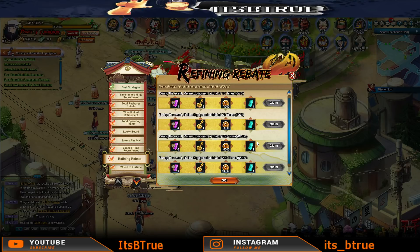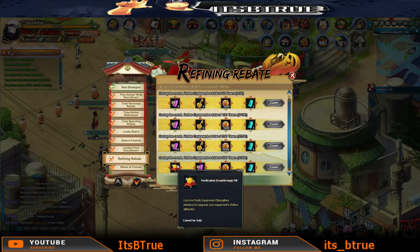The Refinement Rebate is going on right now as well. So we have both the Time-Limited Refinement and the Refinement Rebate working together. As you spend refinements, you're going to be able to get more back - more Advanced Refinement Runes, a couple of Cave Keys, and all the way down at 500 you'll get a Purification Breakthrough Pill.